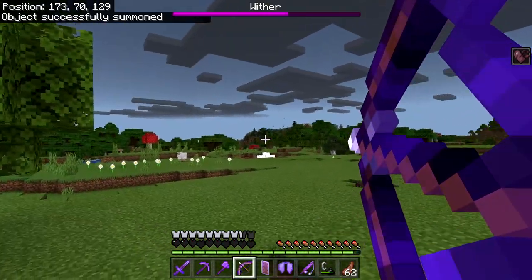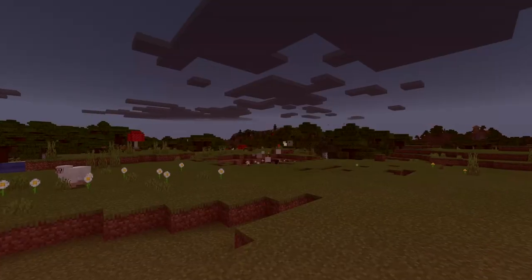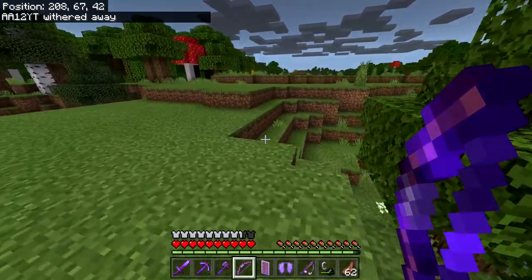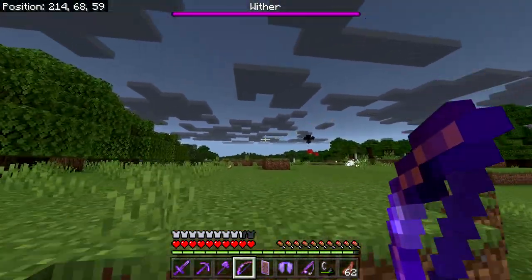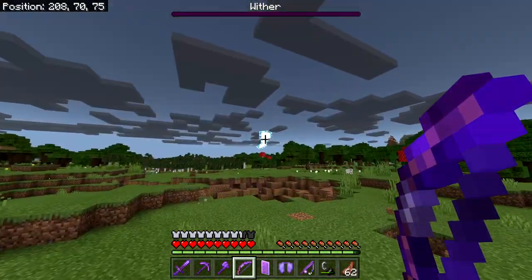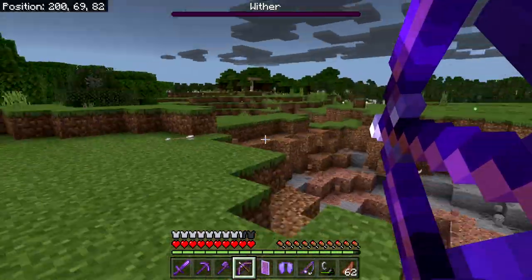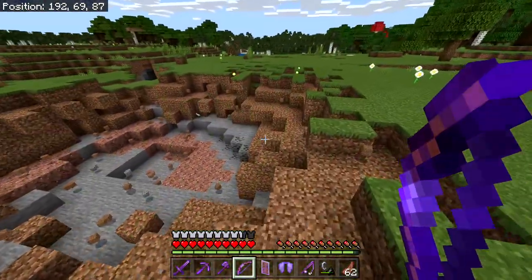All right, wait for this thing to spawn in — try not to die. It looks like we can die because our health was going down. If you get poisoned, that's too bad for you. But — withers: one shot and it's gone. Ender dragons too — literally anything you throw at this bow, nothing will survive. I dare you to come at me — as long as it hits you, you're gone.